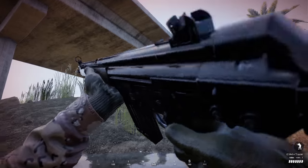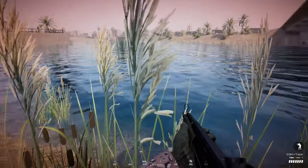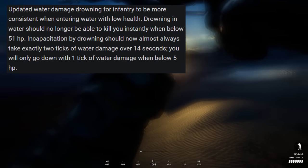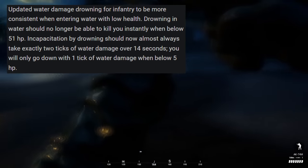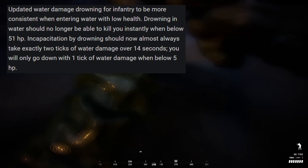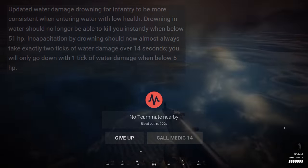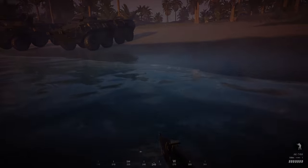We're also getting a much better drowning mechanic. Drowning is now more consistent, and simply walking in water while submerged should no longer insta-kill you if you're already injured. You'll now take 2 ticks of water damage over 14 seconds, which should be plenty of time to get out. Even if you're down to 5 HP, you should still have enough time to reach land before you're killed.